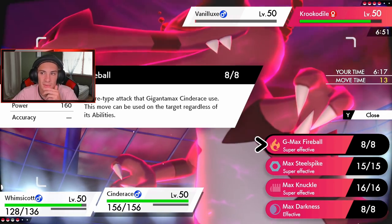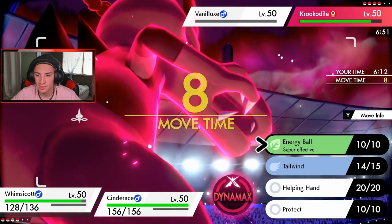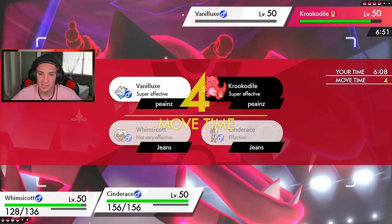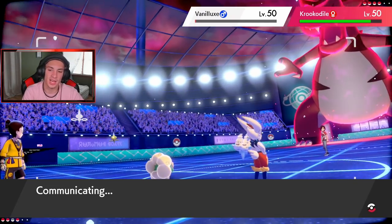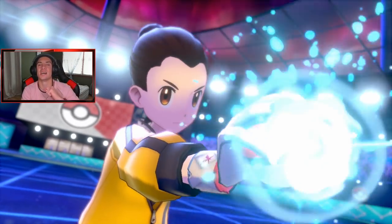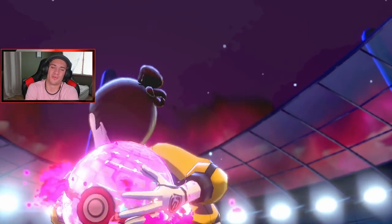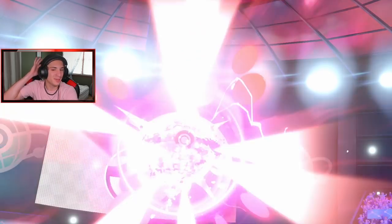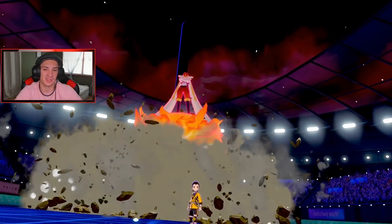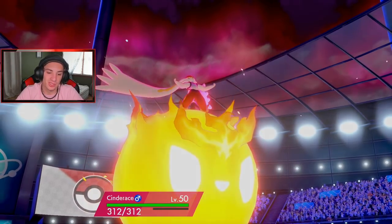I think Vanilluxe protects so we double up into the Krokorok — Energy Ball from Whimsicott and Max Knuckle from Cinderace on the Krokorok. Hopefully Vanilluxe protects. I just don't want him to get off that Aurora Veil. I need the Krokorok out right here right now because it'll dump on the whole team no problem.